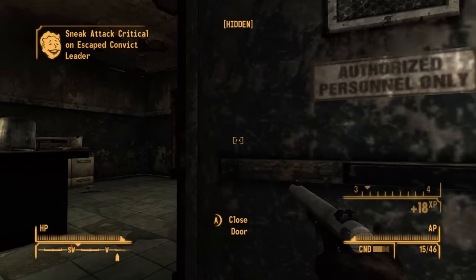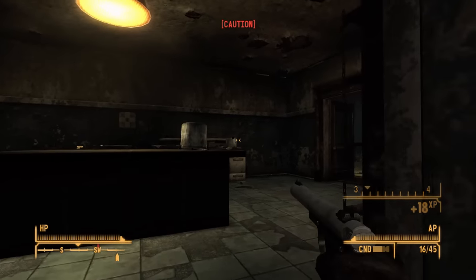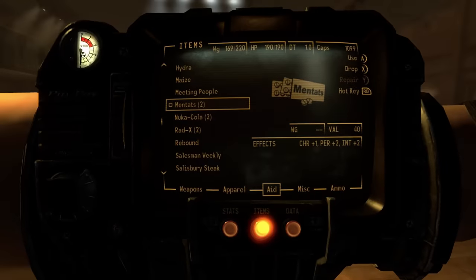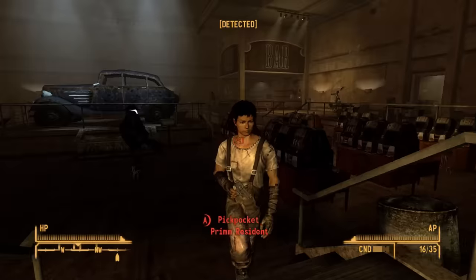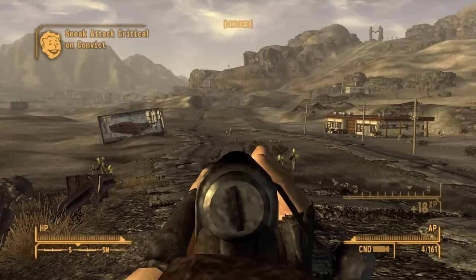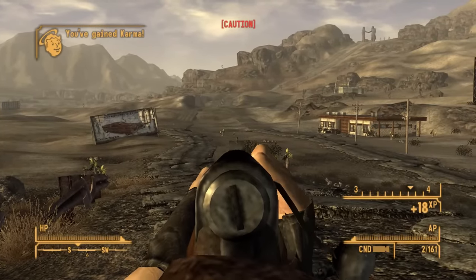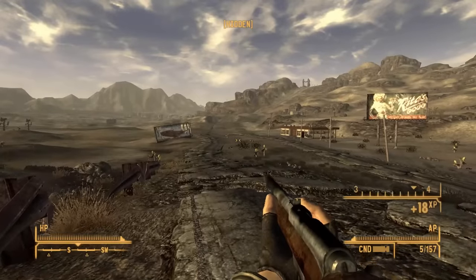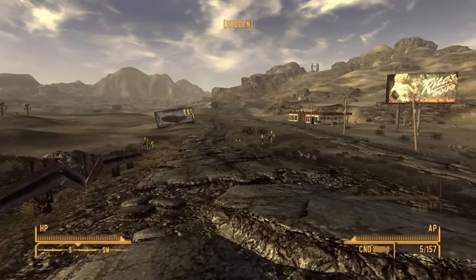This probably only worked because I managed to hit level 3 and was able to funnel even more points into sneak making things just a little bit easier. Once the way is cleared I leave and thanks to pill-popping power can program Prim Slim to protect the town. The Mojave Outpost was next mainly for Major Knight and his repair skill. On the way I put the varmint rifle to good use sniping a couple of convicts outside of the pistol's effective range.